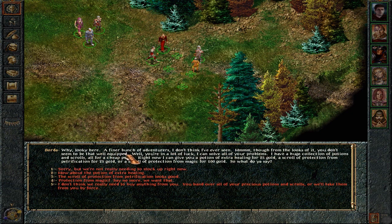A wandering merchant appears: 'Why, looky here — a bunch of adventurers! You don't seem to be that well equipped. You're in a lot of luck — I can solve all your problems. I have a huge collection of potions and scrolls at a cheap price. A potion of extra healing for 25 gold, a scroll of Protection from Petrification for 25 gold, or a scroll of Protection from Magic for 100 gold. What do you say?' We could try and rob him but I don't think we're going to.